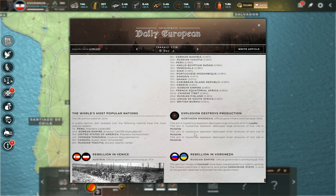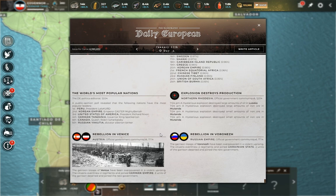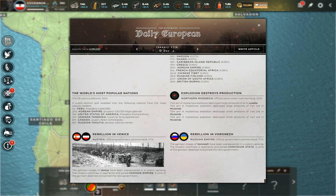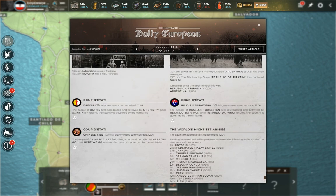Looking at the spies section, we see significant destruction going on in Northern Rhodesia — they need to be employing some defensive spies. And we have two rebellions already in this game, meaning low popularity forced territories to rebel over to another player. One territory joined the German Empire and another joined the Ukrainian State — so those two gain territories for free. I'm sure they're happy to have them.